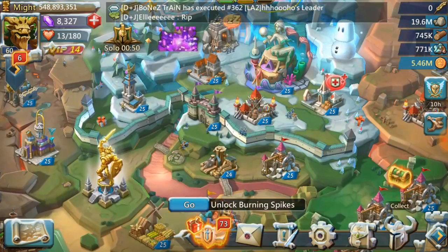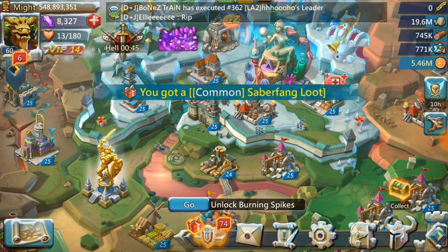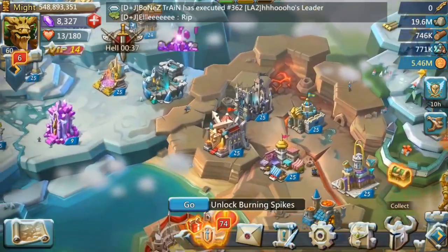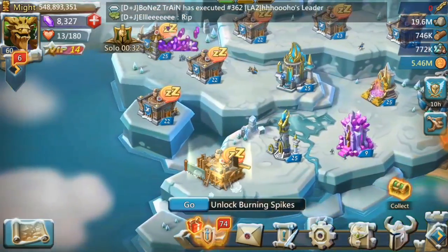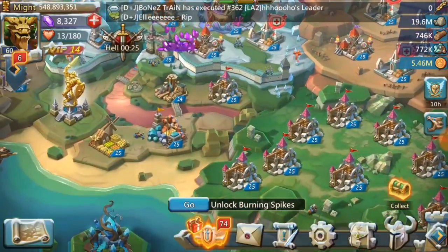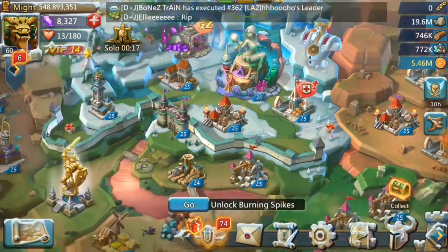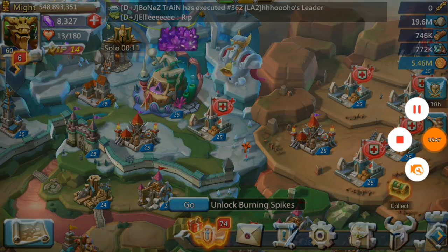Once you're above a specific Might, you don't just get solo attacked — you get rallied, and that way you can lose a lot of troops. We'll also go through which researches to focus on and Familiars, because those play a big role once you're T4 — but that'll be in the next episode. If you like this video, leave a like, smash that subscribe button, and see you next time. Raikul over and out.